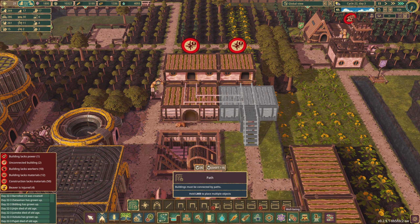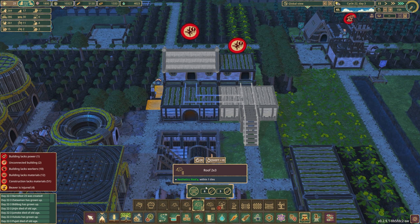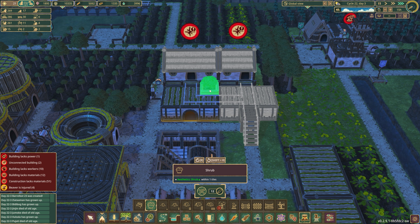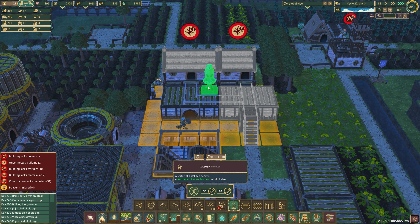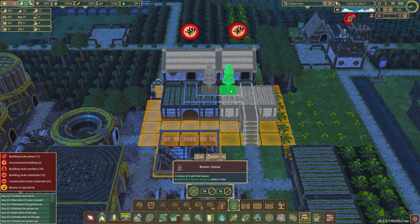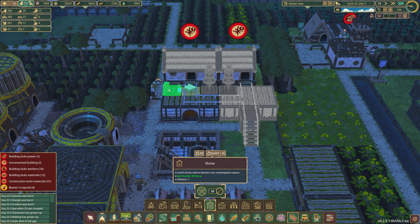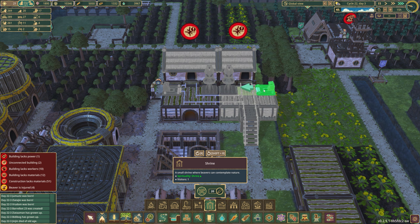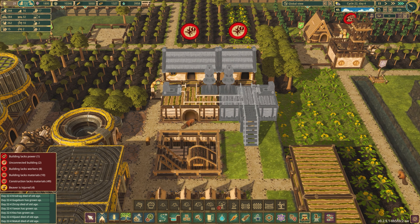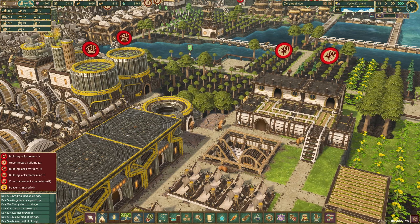On top we can come into our decorations and put in some roofs. We can put a beaver statue, beaver statue. Then from a well-being point of view, we can come in and have some shrines. From a decoration standpoint, we can put a couple of plants. That's going to look good and that should keep this area going.